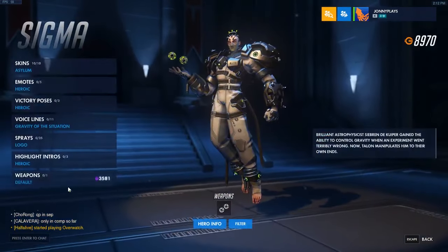Next up is D.Va — her Call Mech pilot ultimate cost reduced by 12%, which means she can get back in her mech faster. For Doomfist, his quick melee no longer pauses ammo reload, which is actually really useful — I play a lot of Doomfist in deathmatch and that is the reason I die a lot. The Storm Arrow ammo for Hanzo has been reduced from 6 to 5, which is going to be really useful for everybody else, because that is dangerous.